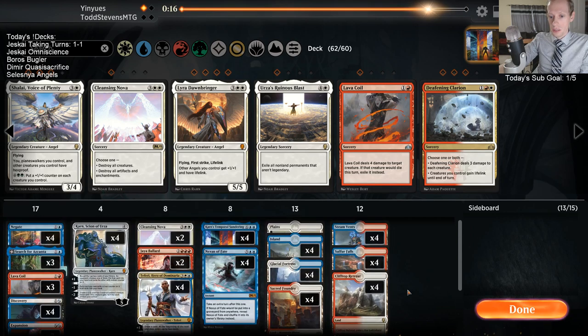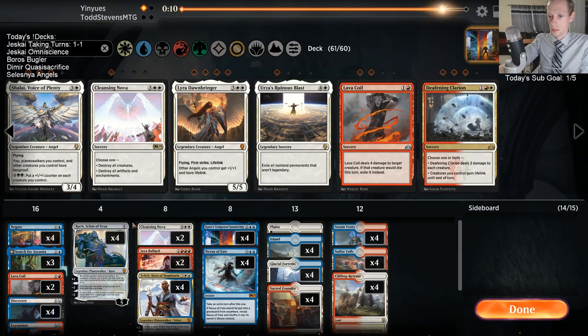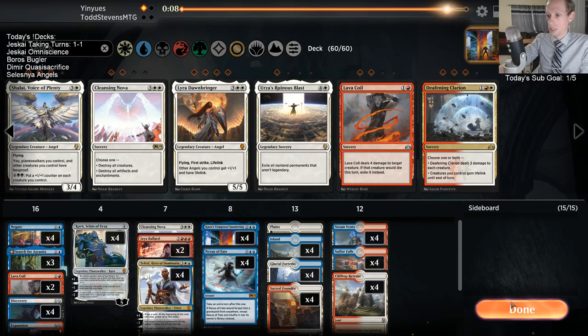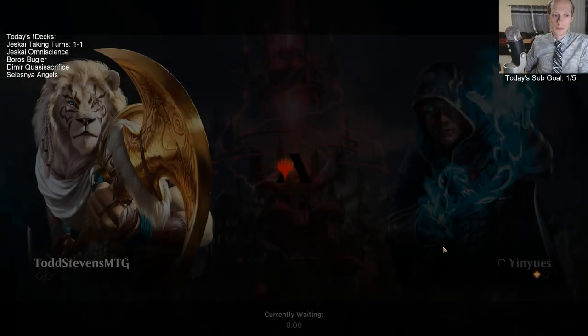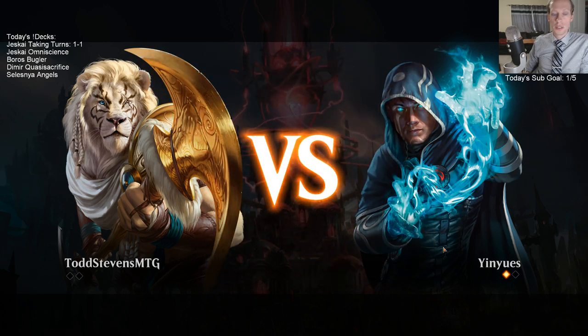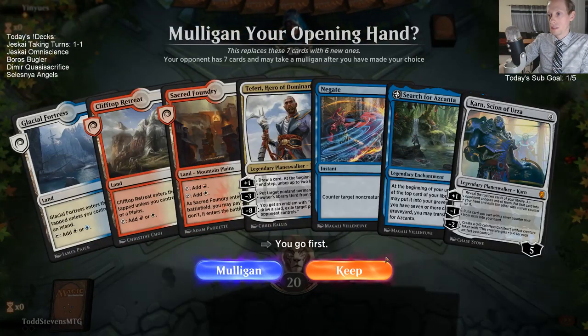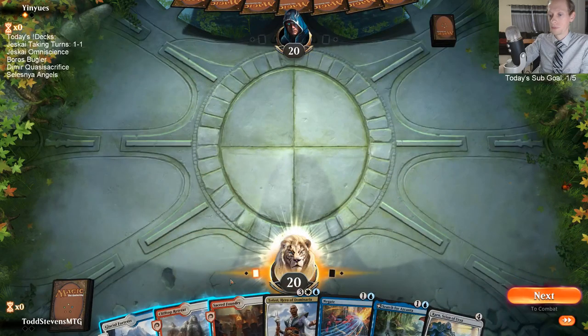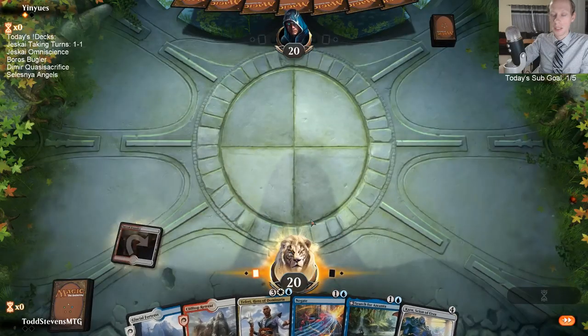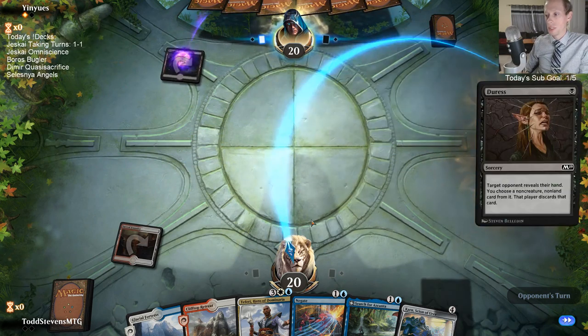Two cards. You're at one Coil, one Nova I guess. Didn't you say you preferred Baffling End over Seal Away? Yeah, I do like Baffling End more than Seal Away. Seal Away can get a Crackling Drake, a Rekindling Phoenix, a Dawnbringer. Playing Baffling End over Seal Away would be for a different deck than this one.